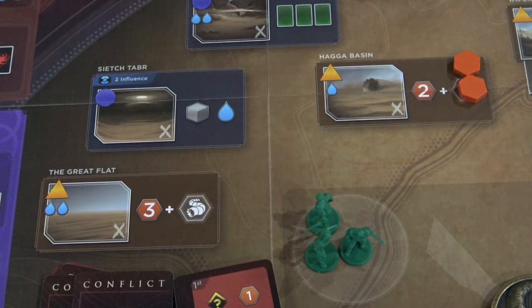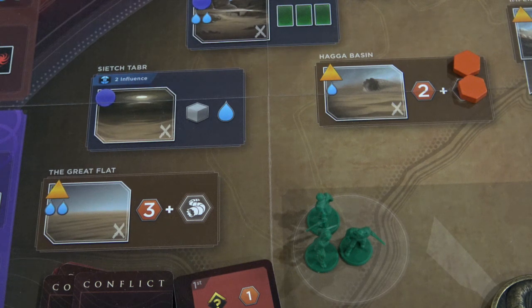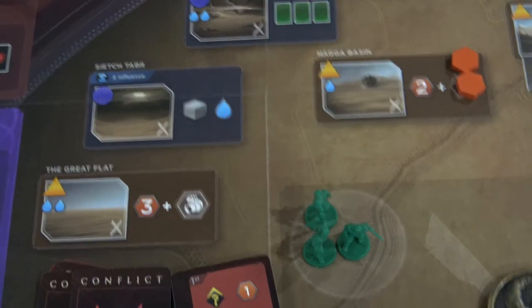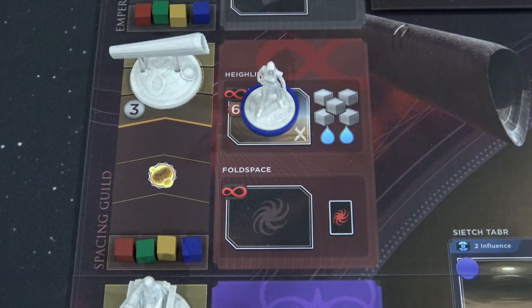With that water you're just going to keep harvesting spice on the board. These locations will fluctuate — if you harvest here it'll be depleted next turn. But you can get set up for a loop that occurs over and over: once I have the two water I can go back to the Great Flat or the Hagga Basin pretty quickly. Then when I've built up enough Spice I can go back to the Highliner, rinse and repeat — drop more troops, win another conflict, get the two water, and just keep going. This loop existed in the first game, but newer players don't see all these strategies because they take many turns to unlock and get going.